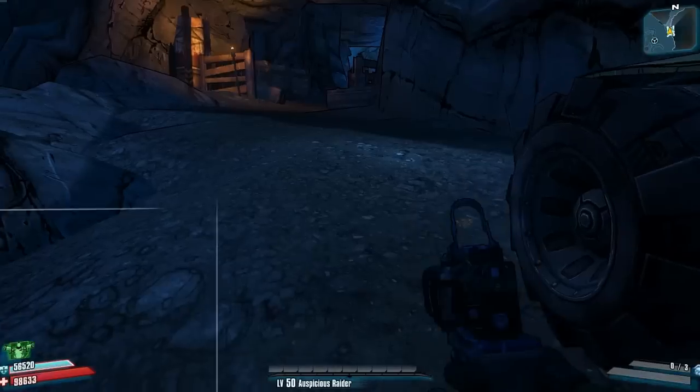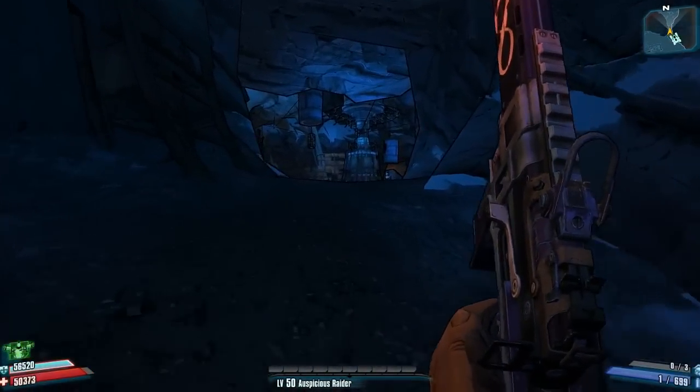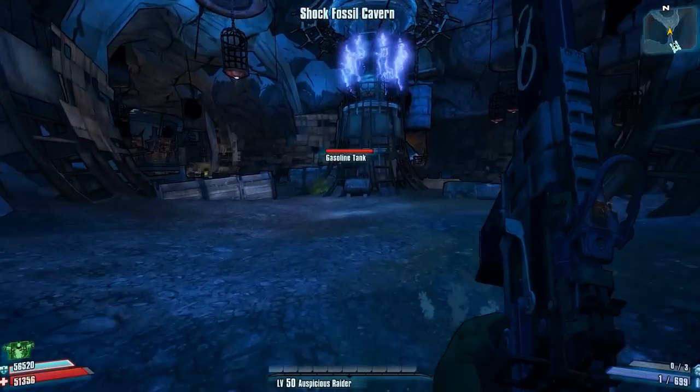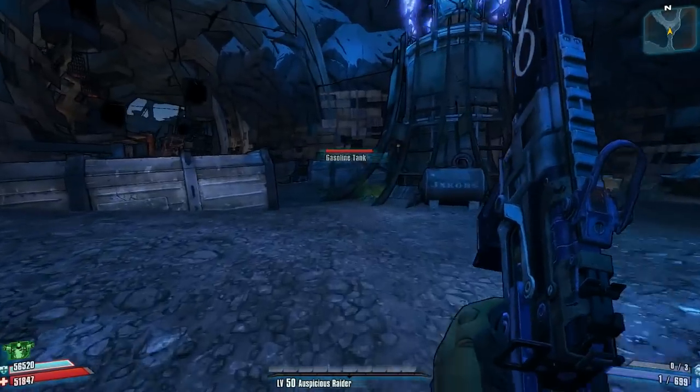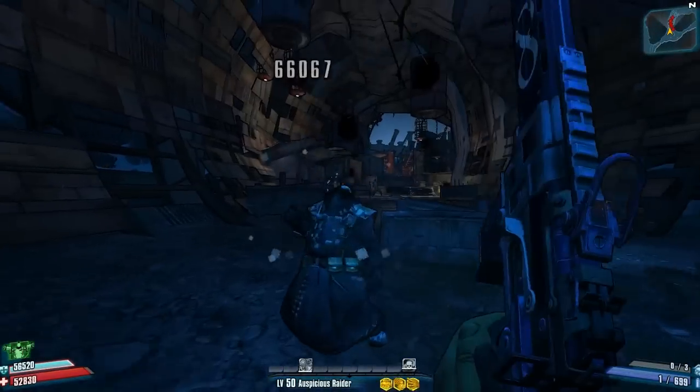Once you are in the cave, you should see an electric station. You want to make sure you stick to the left side of it, so that's the path that will take you to Doc Mercy. Of course, there will be some bandits that you will have to kill and get into some action, but that shouldn't be a problem.